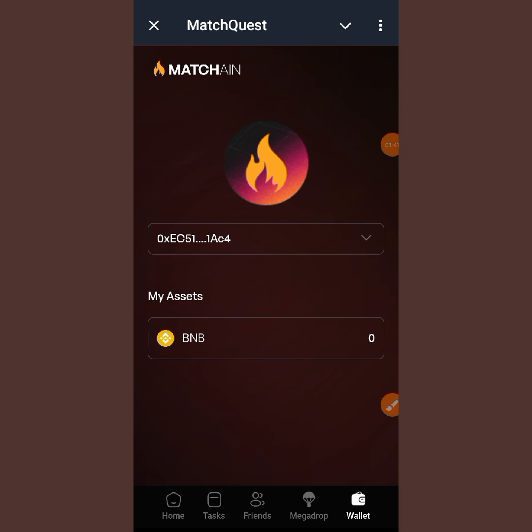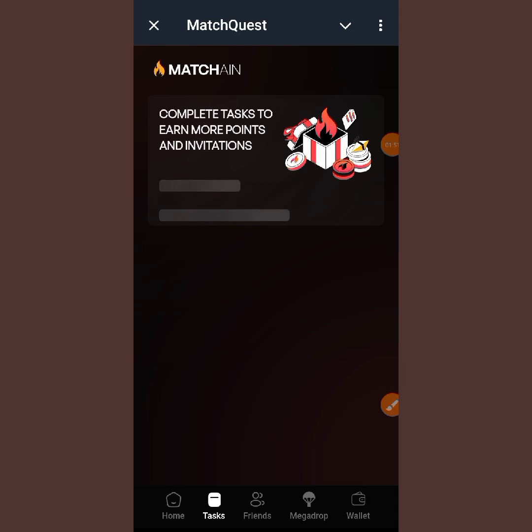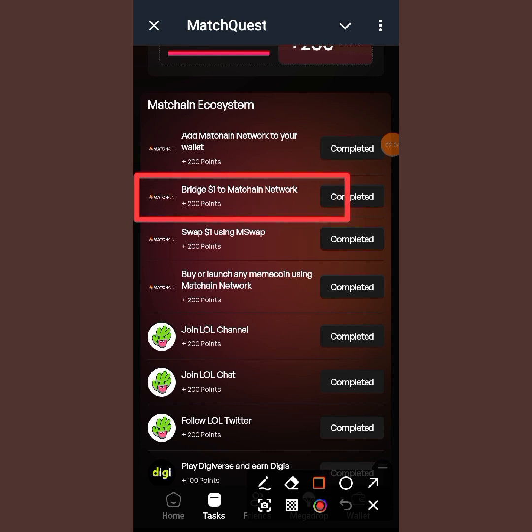Make sure your wallet is connected to BitGet. You can see my wallet is connected already. If you tap on the task, you come down and tap on the task shown here — it states that you should bridge one dollar worth of BNB to Matching. That's what we are going to do. Let's go to our BitGet wallet.